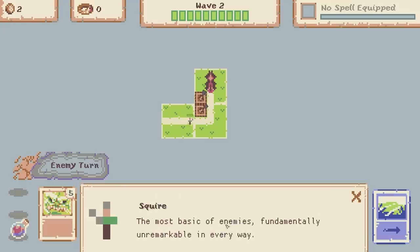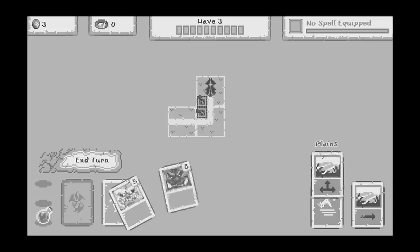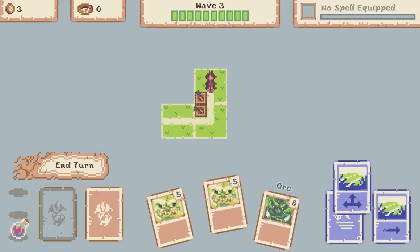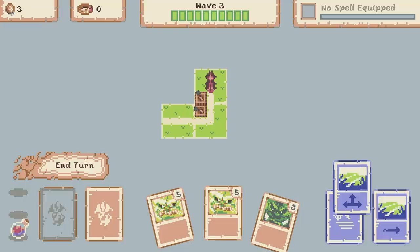The squire is the most basic of enemies - fundamentally unremarkable in every way, basically an architect. Now we've drawn a different card - we've got two goblins but we've also got an orc. I haven't actually used an orc before, this is new to me. I can see it costs eight though, so probably better than a goblin. Unfortunately I've only got three coins so we won't be seeing that for a while.